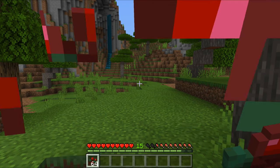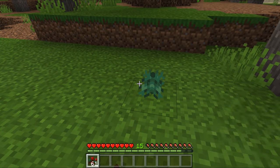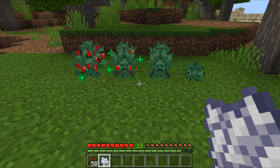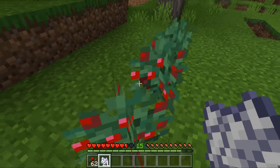Sweetberries are another newly added item. These were experimental in the previous version but are fully in the game in this one. They are a new type of food that give you one bar of hunger restored when you eat them. Sweetberries can be planted into bushes, and bushes can grow new berries. Sweetberry bushes can be found in taiga biomes. They also have thorns, so if you try to move through them it will hurt.